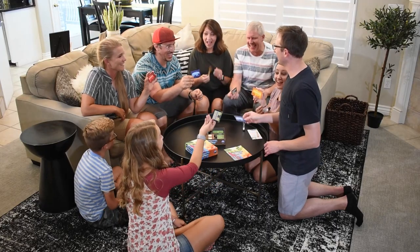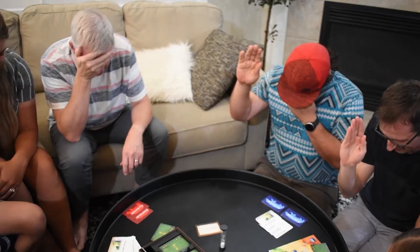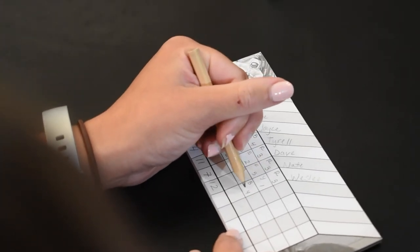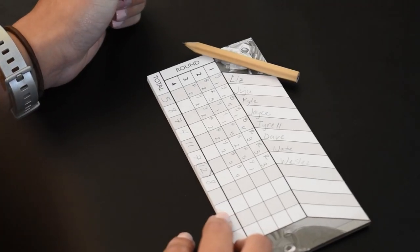After all of the votes have been tallied for the round, a new round begins. Once the players have finished an agreed upon number of rounds, add up each player's score throughout the game. The player with the highest score is deemed the master storyteller.